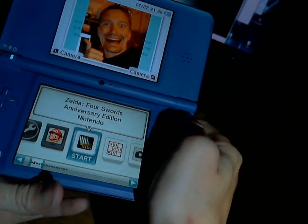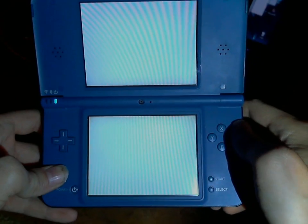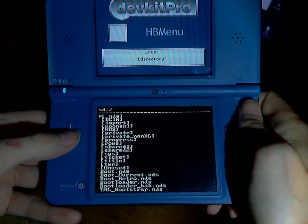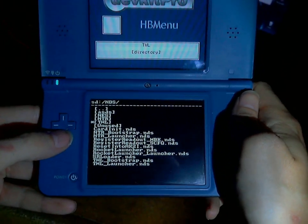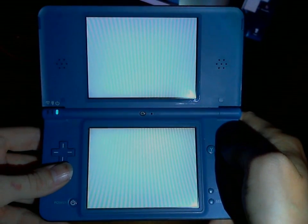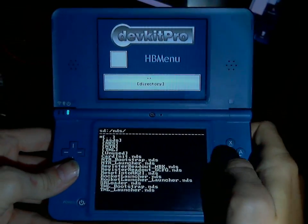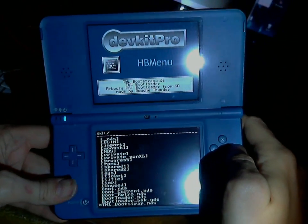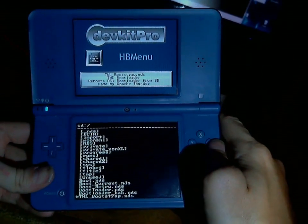I'm going to show off the SD-patched redirected launcher running, thanks to Rocket Launcher and a custom bootstrap program. First, we're going to run the Rocket Launcher payload. Now it's in Rocket Launcher mode. I'm going to run the bootstrap that runs the patched bootloader, which is patched to launch the launcher off SD, which itself is patched to run everything off SD.